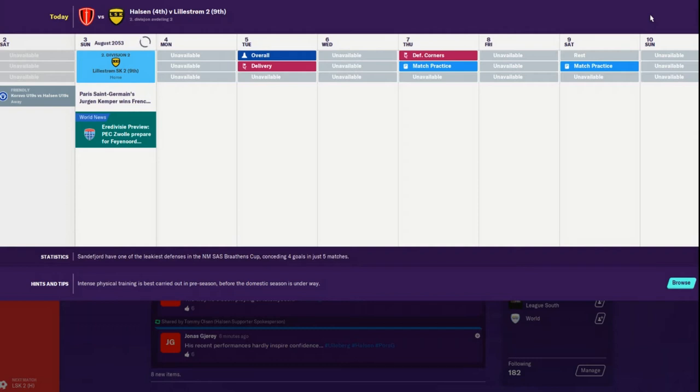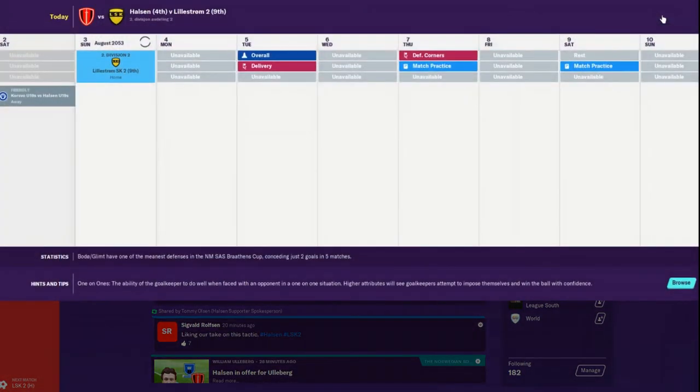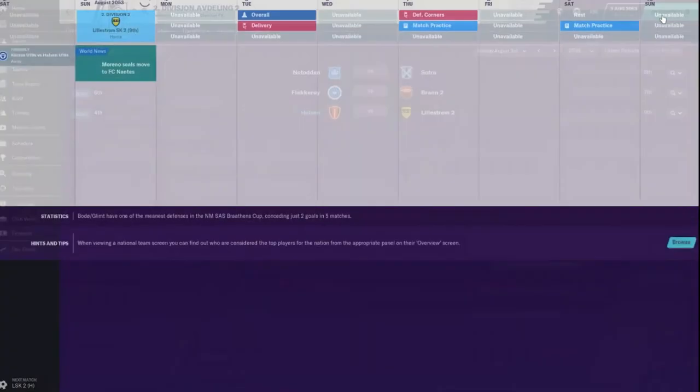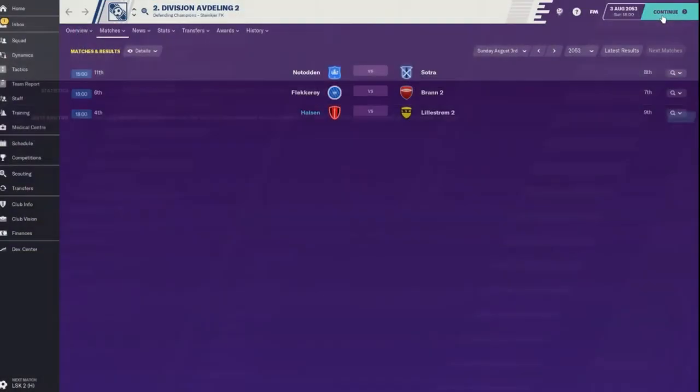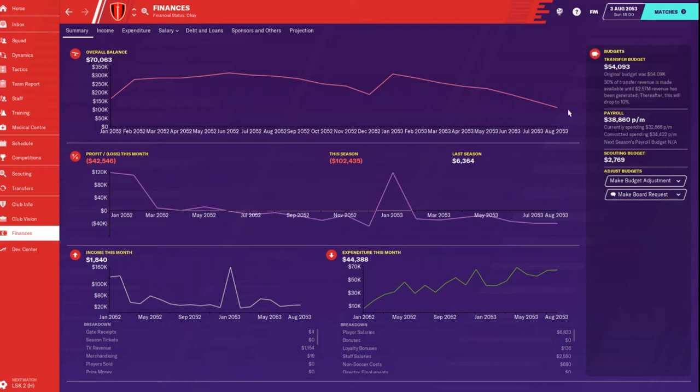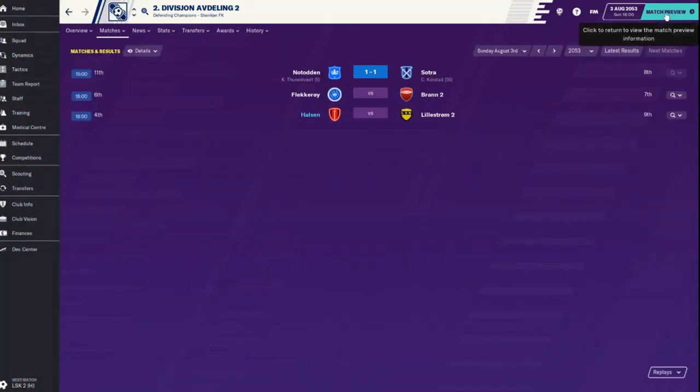We've also put in a bid on another person. In the transfer window I'm not going to be very active. I may try to move a couple of players after this match to cut some salary because we are bleeding some financially. We're down to 70,000, lost 42,000 last month. Alright, we're playing Lillstrom today.